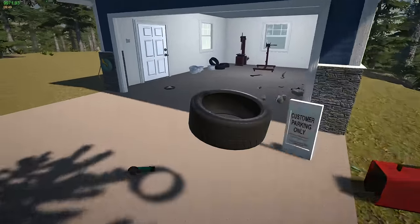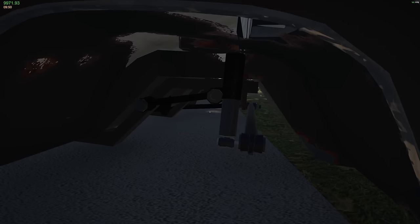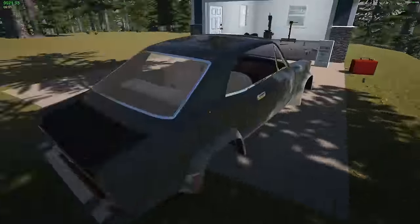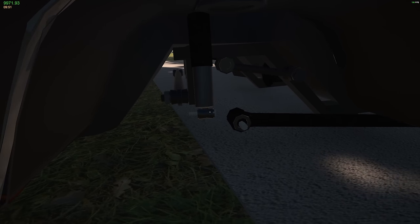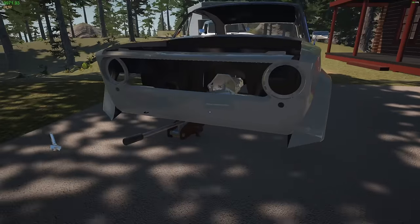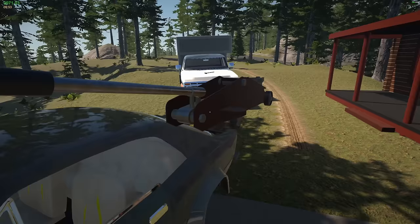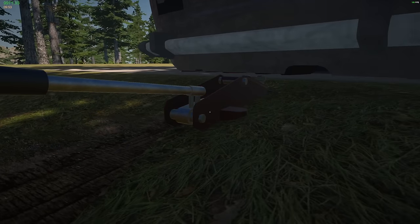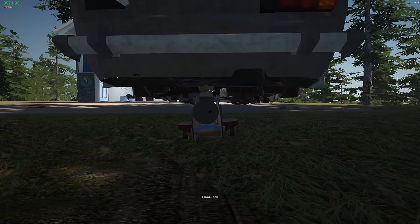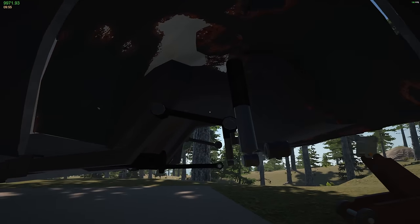There we go - we got most of the front suspension together. The rear - the only thing that's any good here is the panhard bar or the watts link, whatever that is. The upper control arm back here is not the worst. We're gonna have to get a jack under this. Let's pull that out - we should be able to get this up somewhat. We might have to cut the floor out first because some of the stuff is attached to those things.